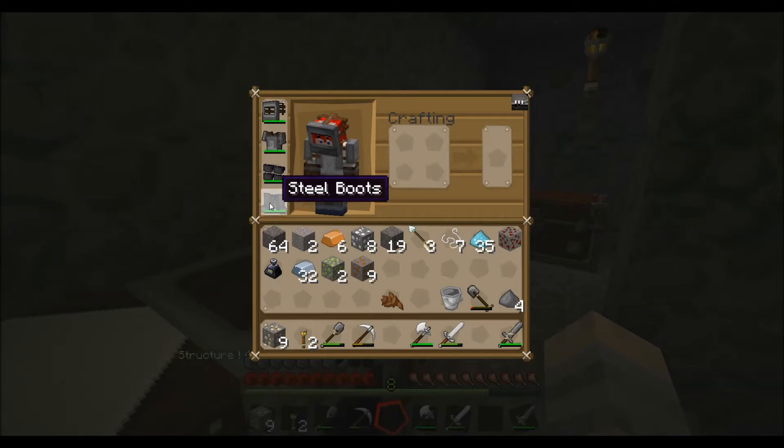Yeah, it's bronze we need. How do we make bronze? I think that's to do with macerators as well - how do we make bronze? I think we need a macerator to make bronze, I'm not actually really sure.